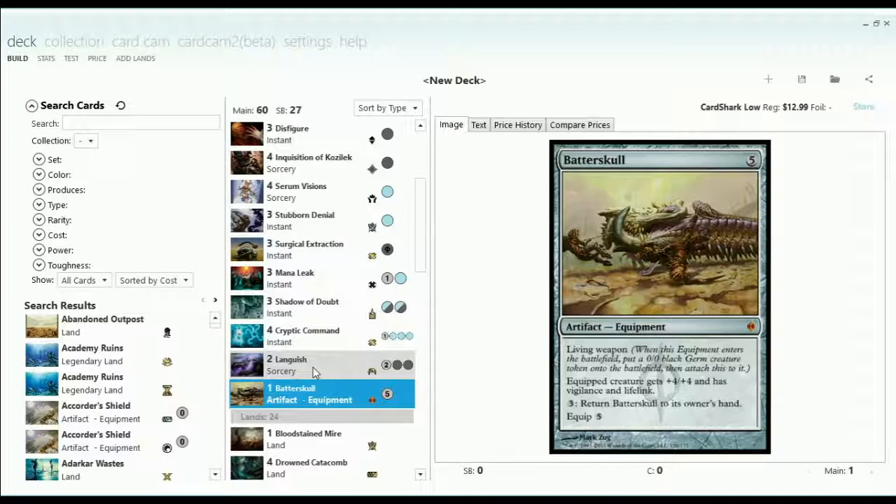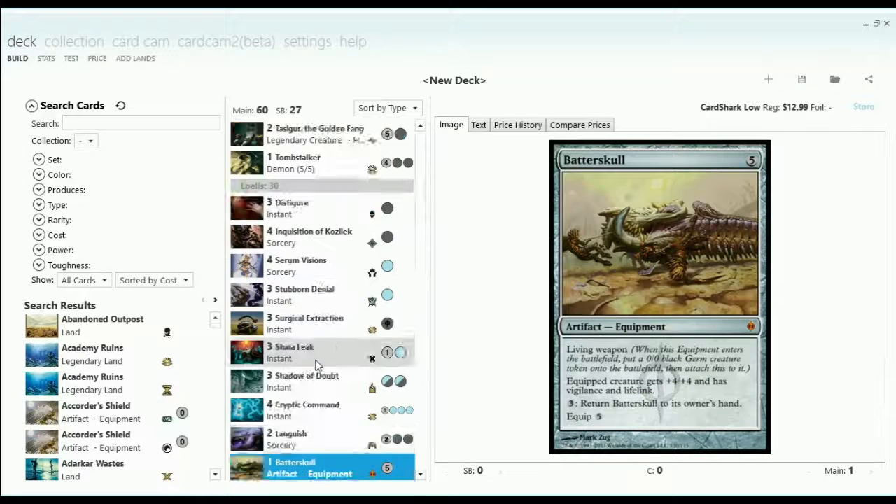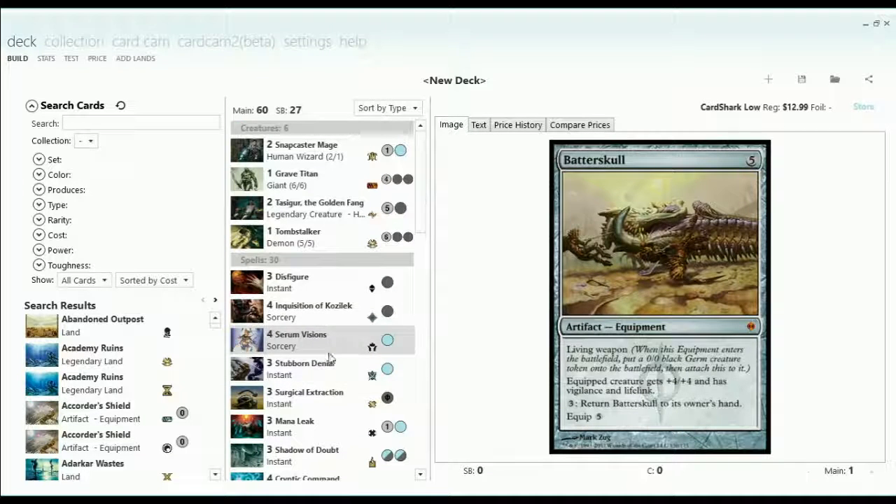We also have a Batterskull. Even though there's a little bit of a conflict between that and Languish, Batterskull still turns on the Stubborn Denials and we can buy it back. It gives the deck some nice lifelink.